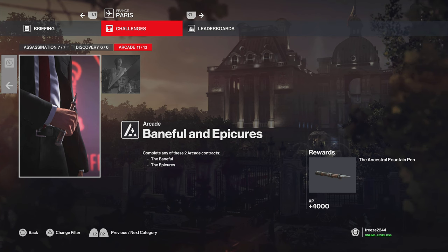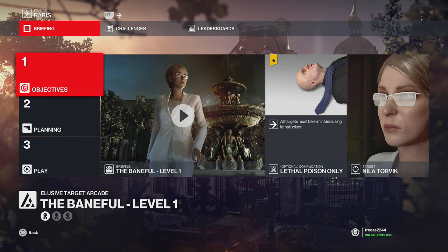What's up guys, my name is Mr Freeze 2244 and welcome to the Baneful Elusive Target RK Contract. Upon completing this, you'll unlock the ancestral fountain pen to be used across all the maps.